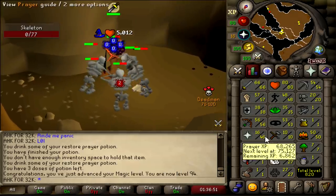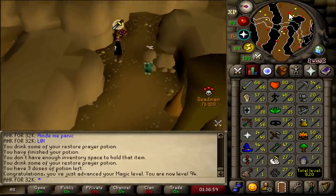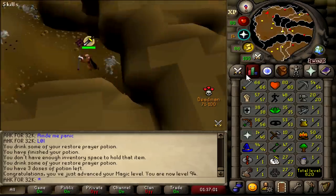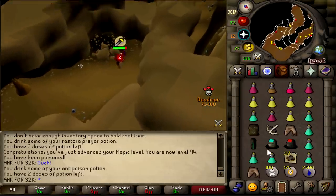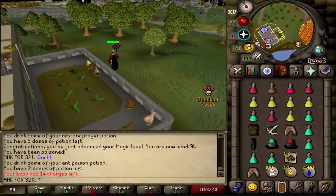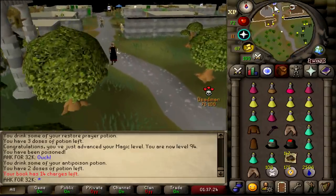And that, ladies and gentlemen, is 94 Mage. We are 9 hours and 20 minutes into the Deadman tournament — less than 10 hours in. We have two sigils in our inventory and we have just hit 94 Mage. Usually I make my day one videos after like 20 hours of progress, but this DMM has just gone so quick. I want to get one of the first videos out for you guys, so I'm just gonna leave it here. I hope you guys enjoyed this video — please smash that like button and subscribe. I'm gonna be uploading daily DMM content, and my first PKing video will come out within the next 24 hours, so make sure you subscribe for that. I hope you guys enjoyed, and I will see you guys later.